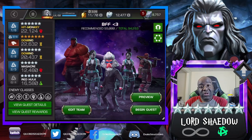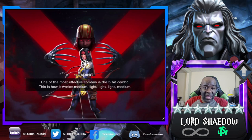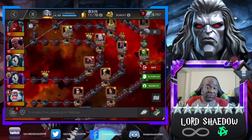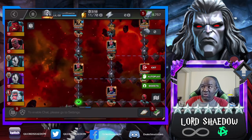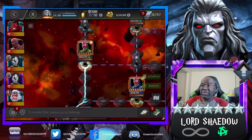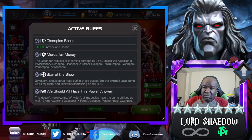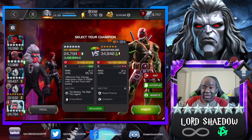Hey everyone, Shadow here, welcome to another Marvel Contest of Champions video. We're going back into Variant 8, Chapter 2, Quest 2 - the last quest of Chapter 2. If you've been following the other videos, you know they keep to a certain pattern: you need to have mercenaries or you're going to be doing 95% less damage. You could do it with a non-mercenary, but you don't want to do that. If you don't have a proper mercenary, wait - this is permanent content, no need to rush it.